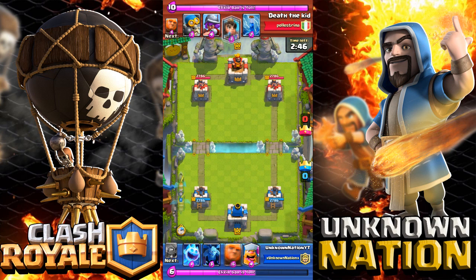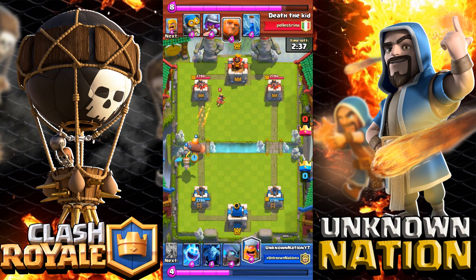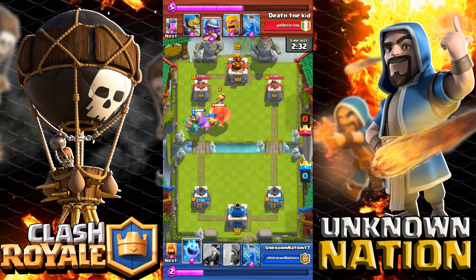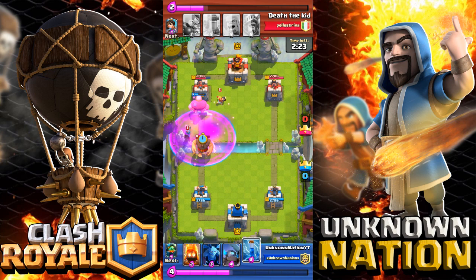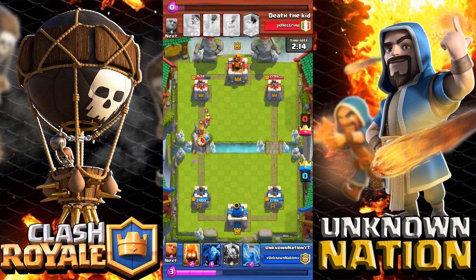In the current state of Clash Royale, anything you put behind a Giant is powerful. We're going against someone with a Giant two levels higher than mine — he zaps right there, otherwise his Giant wouldn't have even crossed the bridge. I have perfect counters to the Giant: the Mini PEKKA, Lumberjack, and Inferno Dragon.